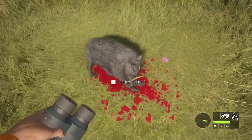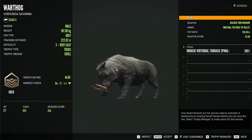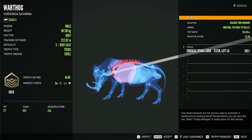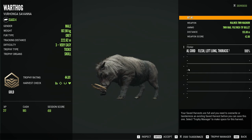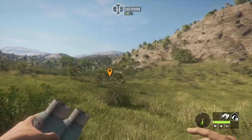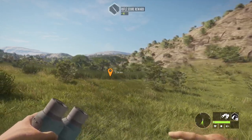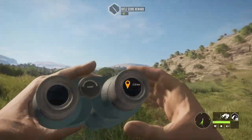As for our first kill of the day with the 7 mil, a 44-scoring gold warthog — almost missed the lung but got spinal cord and vertebrae anyway. Not half bad. We'll just kind of start to wander around. Hopefully we can find some Cape Buffalo, still some of the lower animal classes for the 308 and 7 mil, but we'll see what we run into.